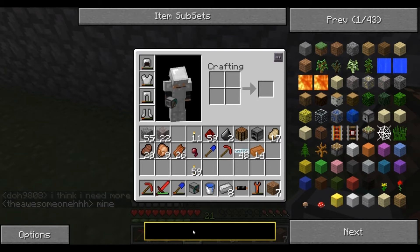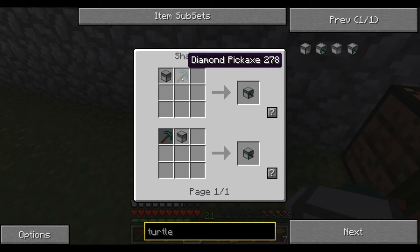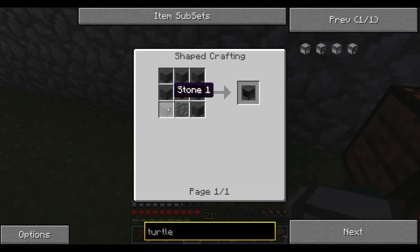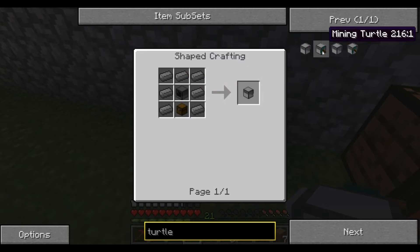We need a turtle — there's the wireless mining turtle too, but I haven't played with that yet. Click on the mining turtle and you'll need a diamond pickaxe, so if you can get 14 diamonds you can do this. The recipe requires a turtle, which you make from a computer: seven stone, a redstone, and a glass pane gives you a computer. Then one computer, one chest, and iron ingots gives you a turtle.